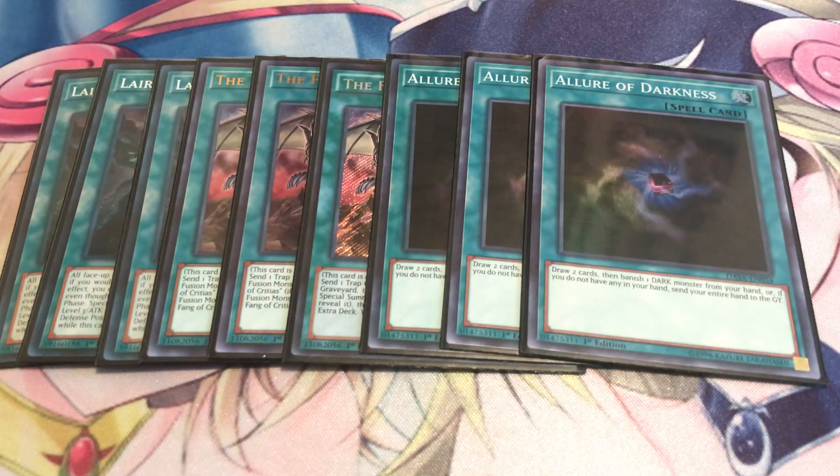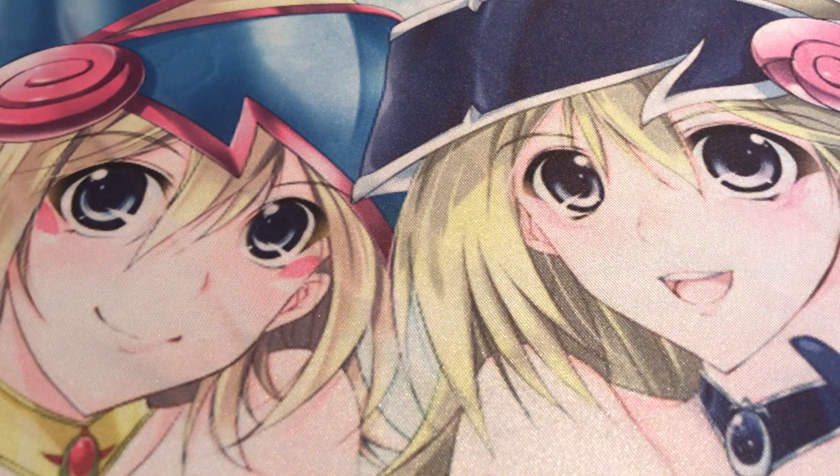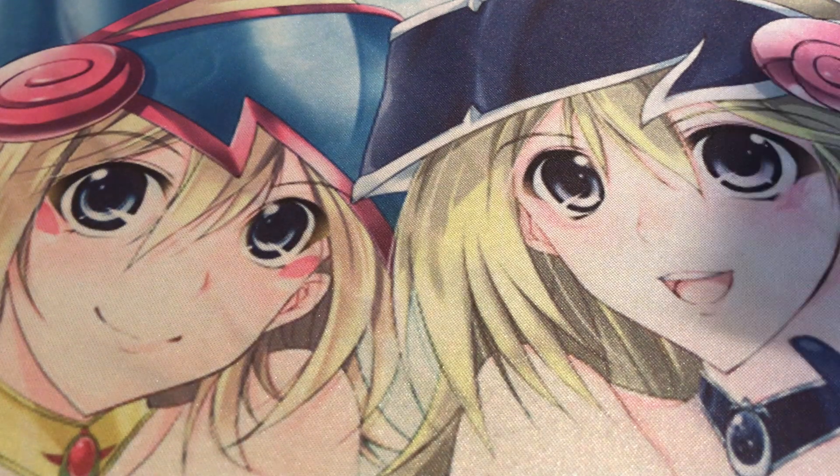This is the Fang of Critias engine, so you're running three copies of Fang of Critias, because you're going to be able to get the traps you're using for Fang of Critias more consistently. For draw fodder, you're running three copies of Allure of Darkness — you can also run Trade-In if you prefer. I prefer Allure of Darkness just because it's a good way to bait out Ash Blossoms. If you get hit with Ghost Ogre and Lockbird, it does very little to this deck because it doesn't do that much searching, and when you do search it mainly goes directly to your field with Lilith. The hand traps that really hurt this deck are Cyber Dragon Infinity Gamma and Ghost Spell. You got one Foolish Burial and one Monster Gate — you can tribute one of your opponent's monsters off Lair's effect and excavate your deck until you find a monster you can normal summon, and your opponent never calls a level. And of course the one Monster Reborn.